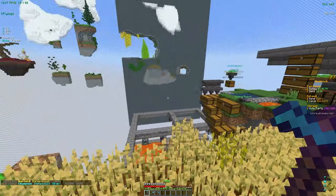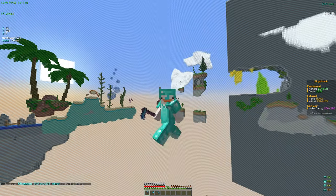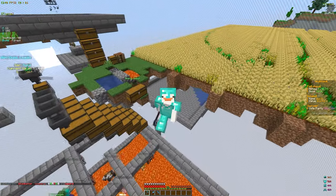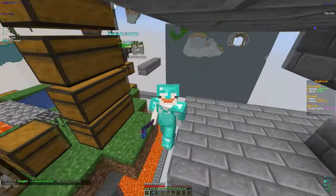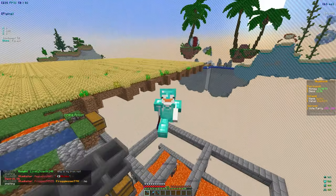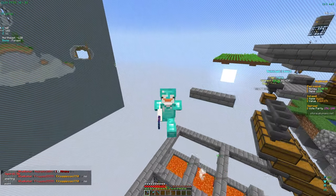Now, the way people are actually getting a lot of value tickets is through a hoe enchant called Ticket Finder, which gives you a chance to find value tickets while farming. That's honestly really it. I think I'll wrap things up here — we built a pretty good farm in this video. Thanks for watching everybody, I'll see you in the next one!